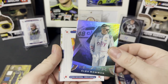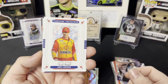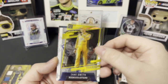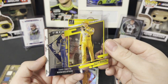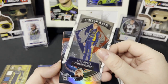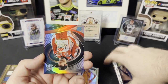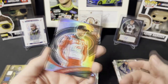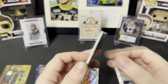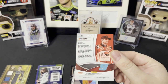Last pack: Alex Bowman Black, Joey Logano Timeless Treasures, Kyle Busch Clearly Donruss, Zane Smith Rookies and Stars Crusade, and Chase Elliott Spectra — always shiny, so I don't try to turn it back.